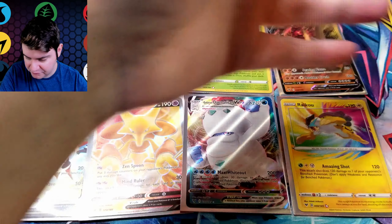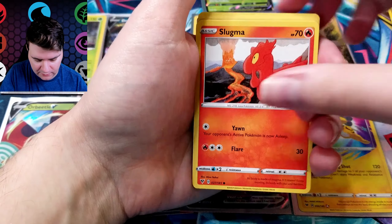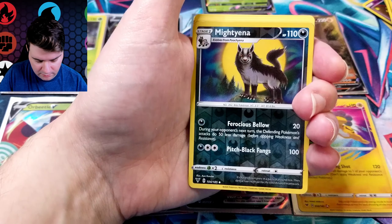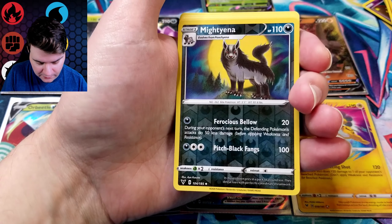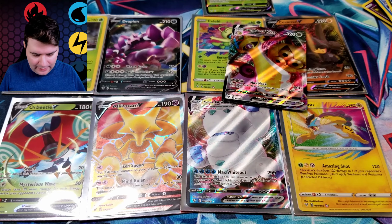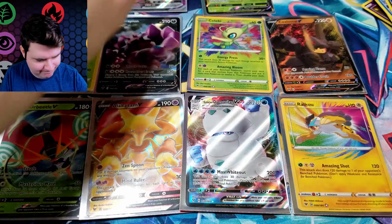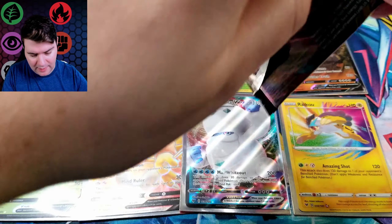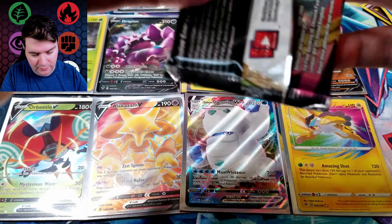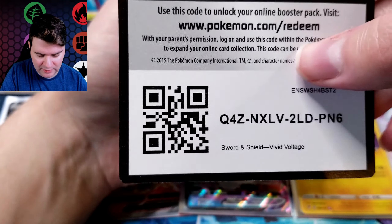Woobat, Beldum, Blitzle, Neltory, Skidoo, Flareon Reverse — that's nice — and a Perrserker of the Galarian variety. Three packs left. I hope that wasn't just six plain packs — that'd be a bummer, a real letdown. Skidoo, Eevee, Trubbish, Shuppet, Noodle, a Porygon Reverse — very nice — and a Lugia. That's a good holo to get. Can we get a Reverse Jolteon now? We just got Flareon and Vaporeon — that'd be satisfying. I love when you get sets of things.